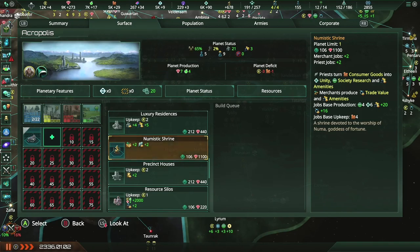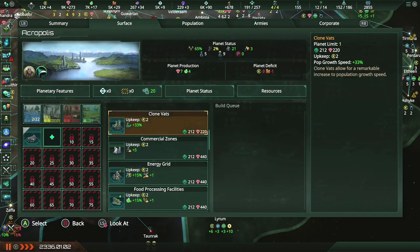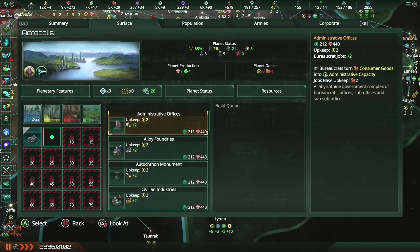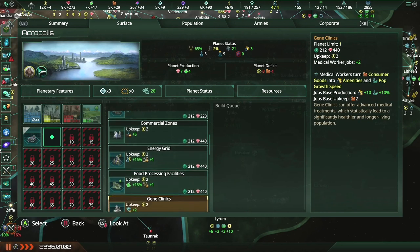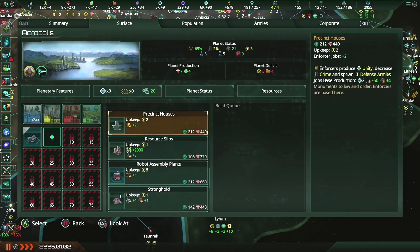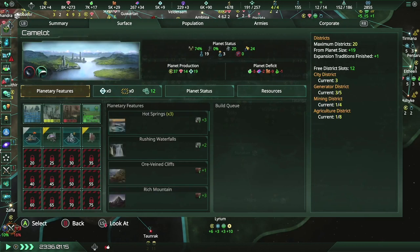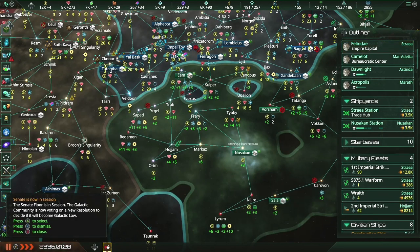That's the new mystic shrine — that's what that is. Priests turn consumer goods into unity, society research, and amenities. Merchants just produce trade value and amenities. That would be a lot of amenities. I don't need to do an administrative office yet, but the crime is starting to tick up slightly — let's put in a precinct house. Especially since none of the other planets have that issue, might as well make sure this one doesn't either.